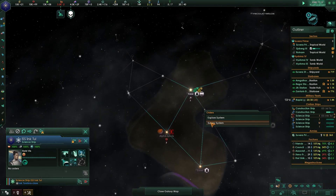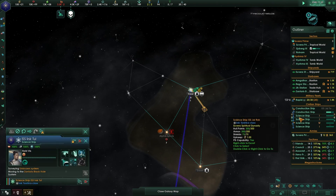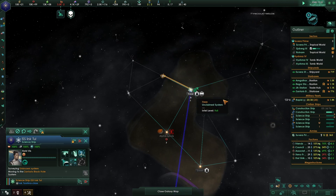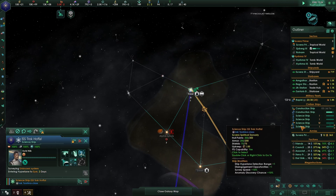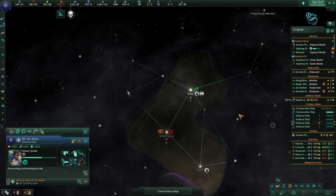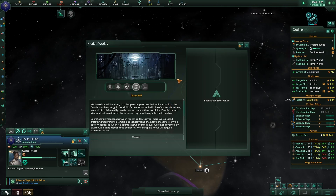One science ship was set to come over here, so get over there. This science ship surveys that system, this one goes here, this one goes there, and one is excavating the archaeology site.